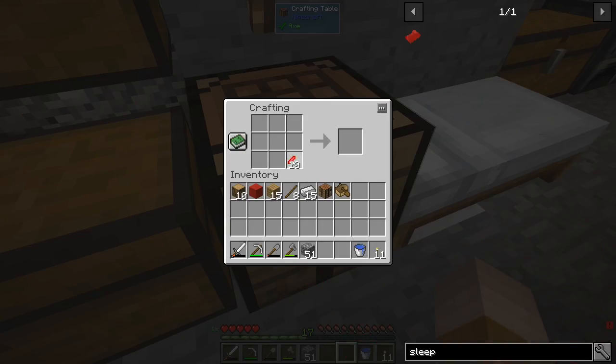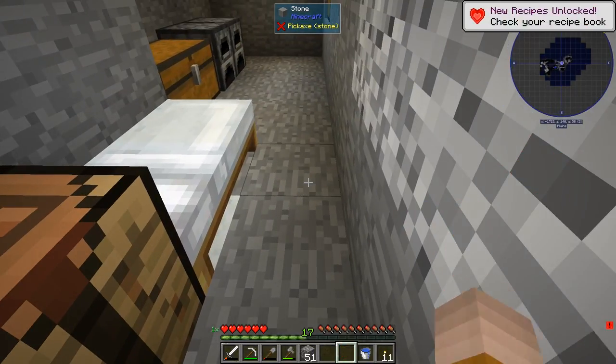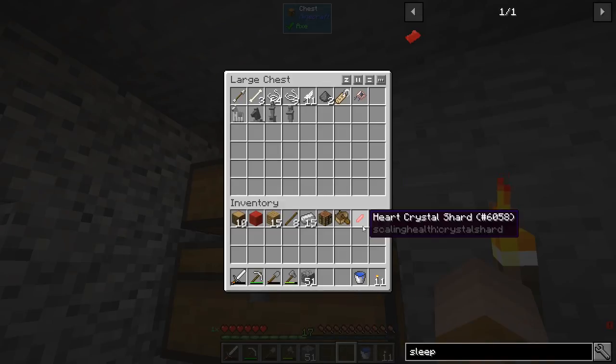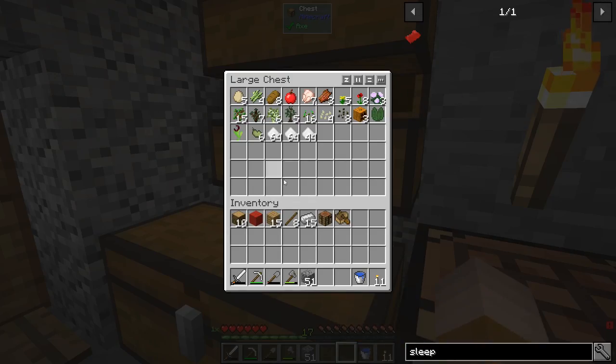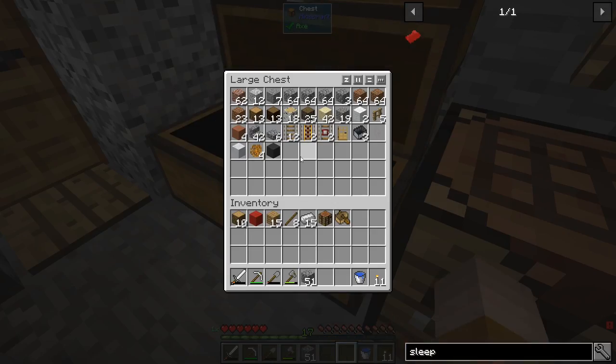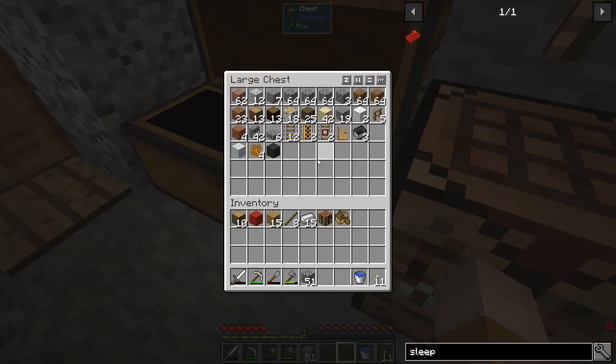We'll talk about that later. We have some of this stuff — I got some hearts. These are heart shards that you can combine to get a heart canister, because you notice I only have five hearts. Now I have six — I got that in a chest. In here it's all like fauna, flora — and this is a bunch of random walks and stuff.